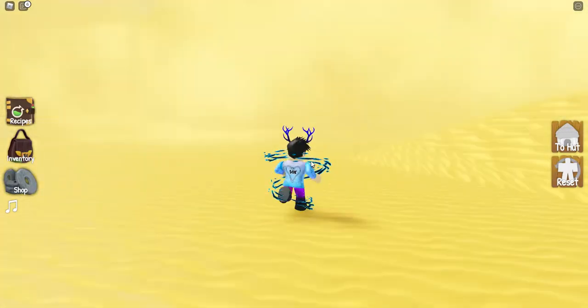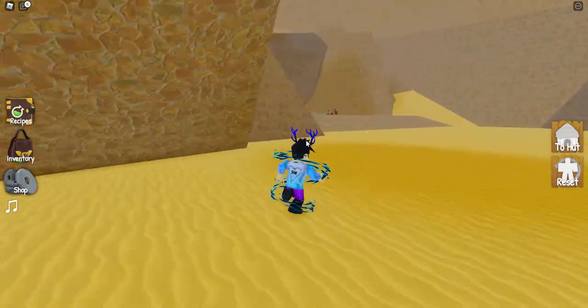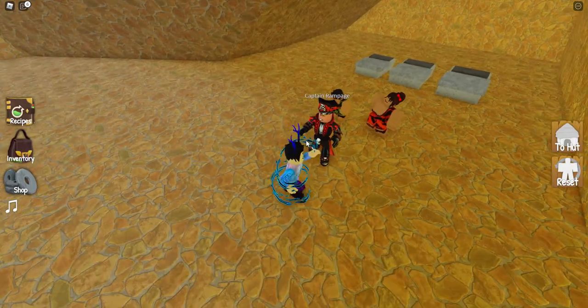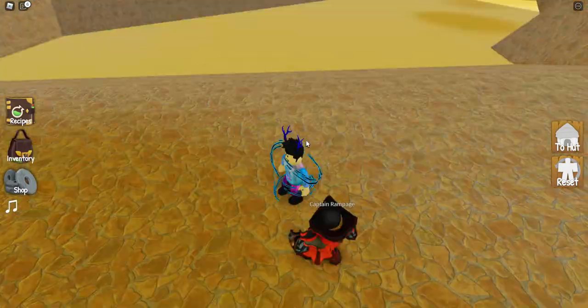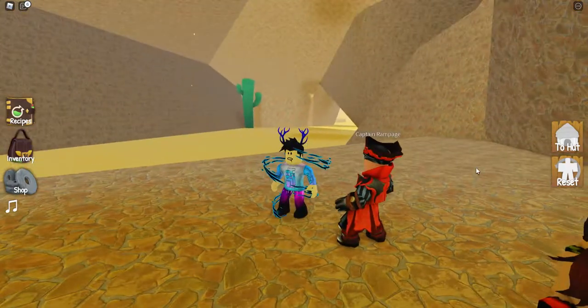Then you run through the storm and you'll see a cave over here. You come into the cave and over to here, then talk to Captain Rampage. He'll say 'I'll give you your family members back if you can find my treasure.' So what you want to do is go to the hut.